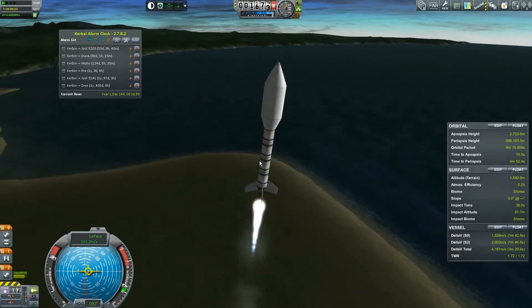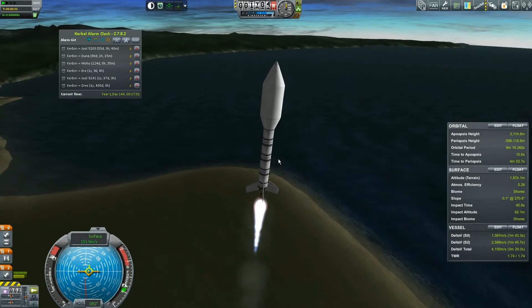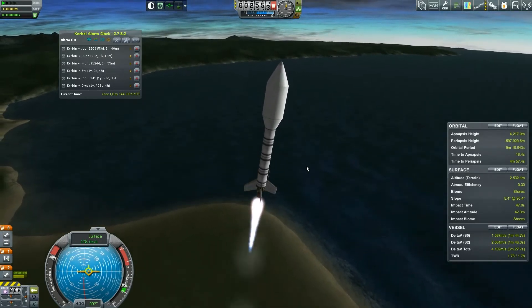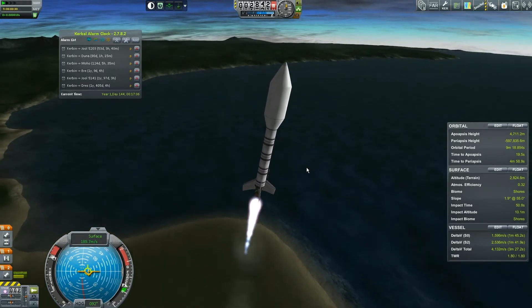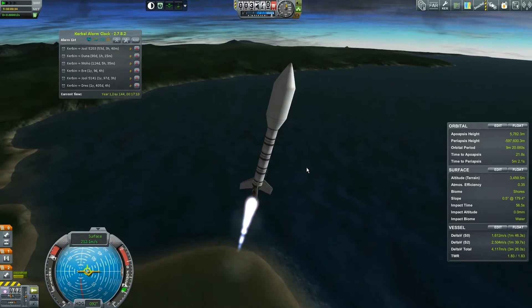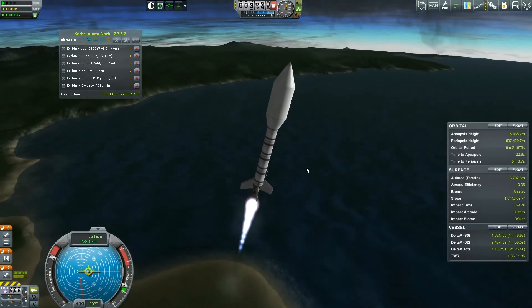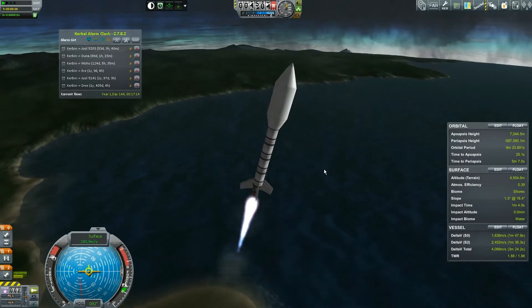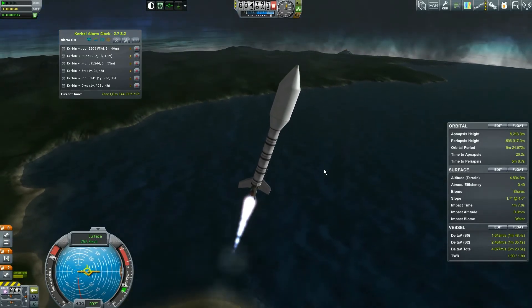This is the kind of rocket you're supposed to launch in FAR, so it does a fairly decent gravity turn as long as you do it right. It's actually not doing a great gravity turn, probably because I did it too late. The problem was I wasn't aiming at Kerbin — I was aiming at Kerbal Space Center.